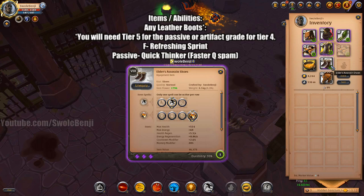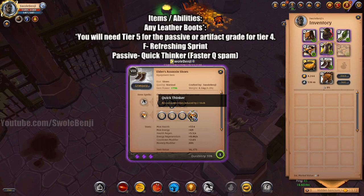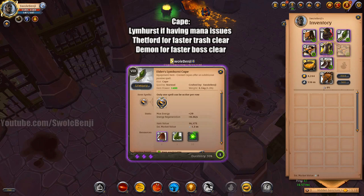You will be using any leather boot — it does not matter which one. However, if you're using Tier 4, you must use Artifact Boots, otherwise you will not have the passive. The ability is Refreshing Sprint. When used, you will cut your cooldowns in half for a very short time, allowing you to shoot out more Qs than normal. And the passive is Quick Thinker, so we can use more Q attacks.